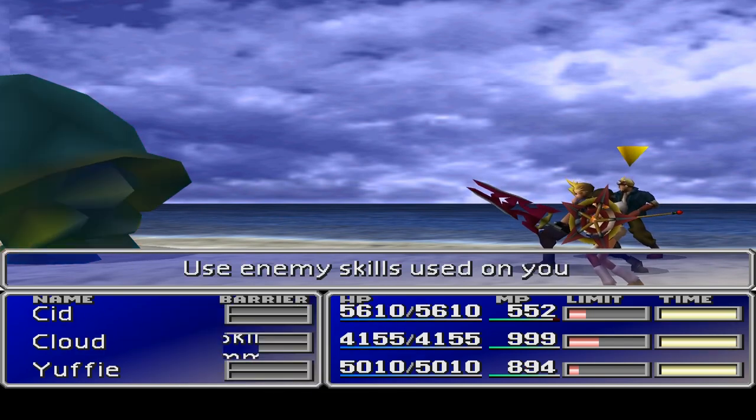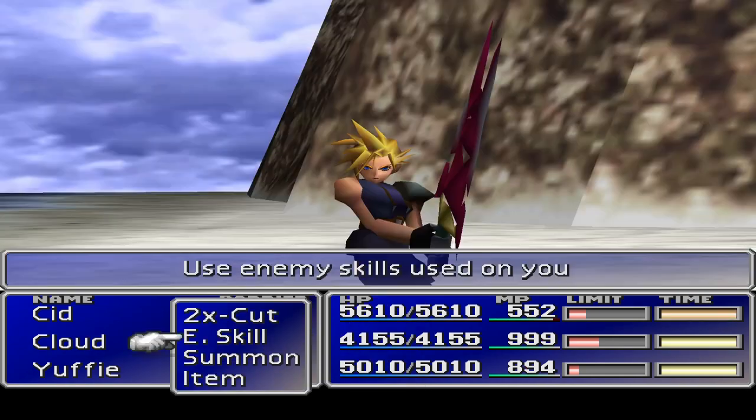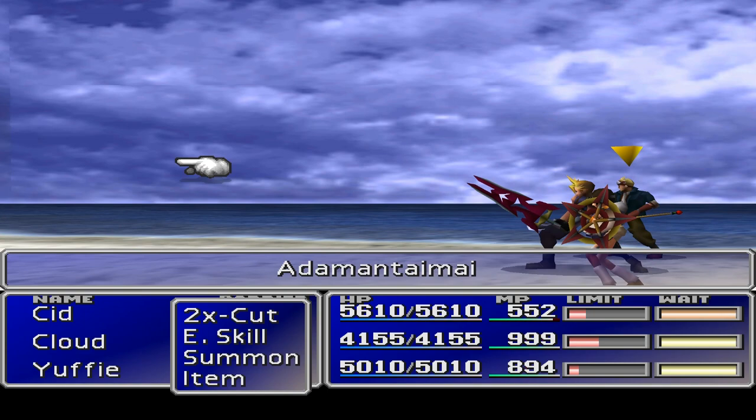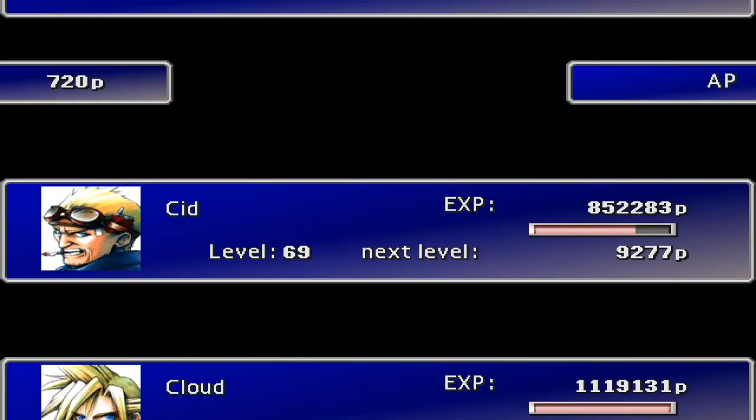I suppose now all that we've got left to do is try and morph it. Let's try and get some points taken down. Oh, they're quite weak around here. Okay, so let's put a little tick next to that.